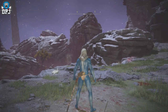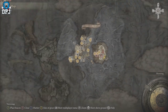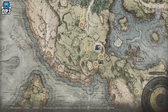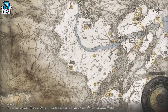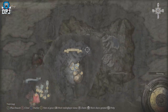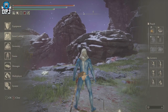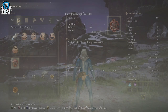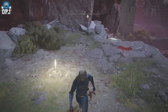These three rune farming spots take place in the Mohgwyn Dynasty area, right down here southeast of the Siofra River. To get down here you can do this two ways: you can do the White-Faced Varre questline — search YouTube for that, it starts right there next to the First Step — or you can get into this area by going up into the later stages of the endgame and using a teleporter. Either way you'll end up here. The Pureblood Knight's Medal is rewarded to you for completing the White-Faced Varre questline, which allows you to get to this beautiful area where all these rune farming spots take place.